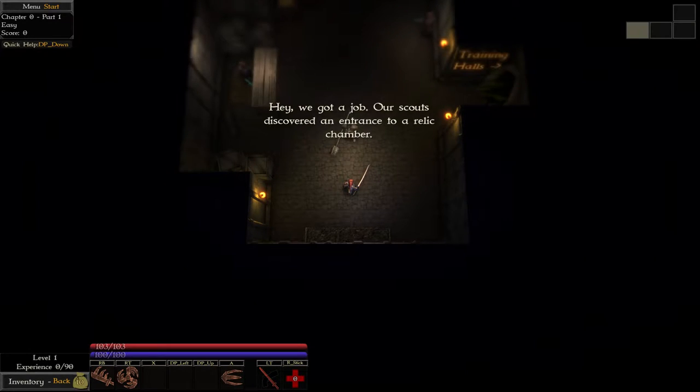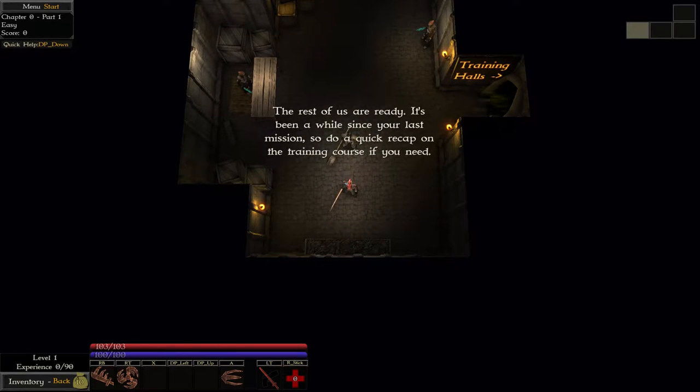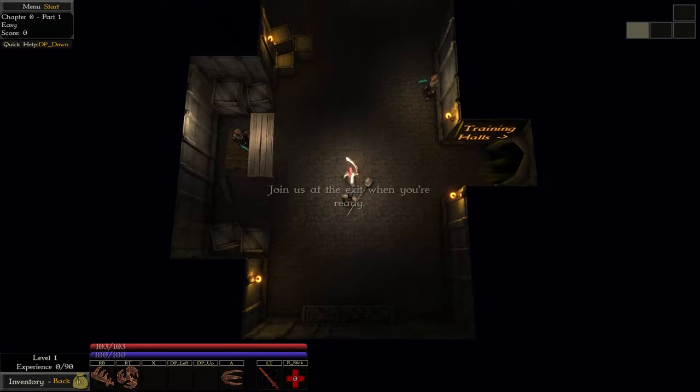Hey, we got a job. Our scouts discovered an entrance to a relic chamber. The rest of us are ready. It's been a while since your last mission, so do a quick recap of the training course if you need. Join and exit when you are ready.